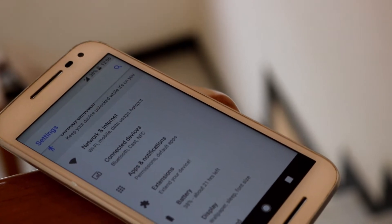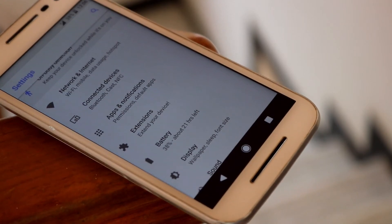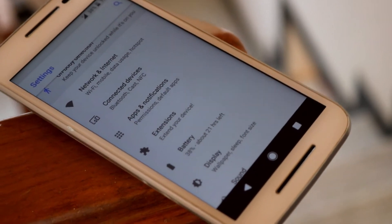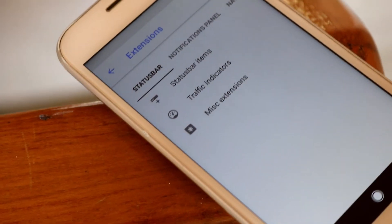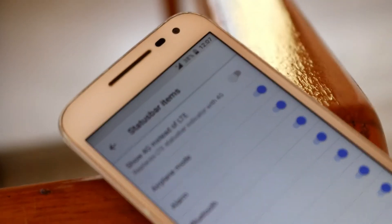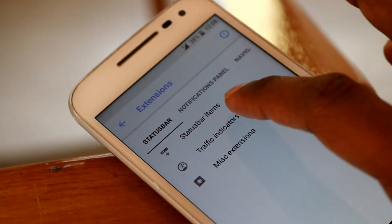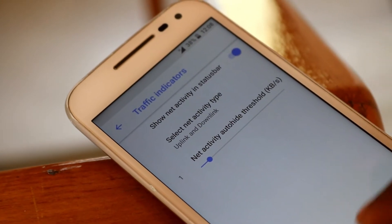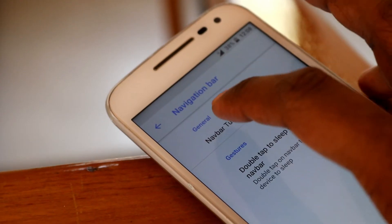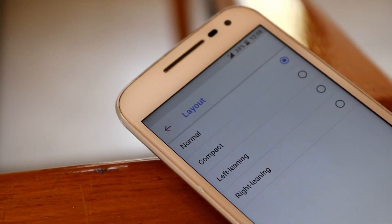The one and only reason why I hate stock Android is the lack of customization options. Things like customizing the navigation bar and adding a network speed meter matter a lot to me. Thankfully, here we have a lot of options in the name of extensions, including the ability to customize the navigation bar layout according to personal preference.